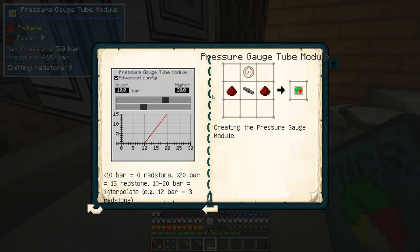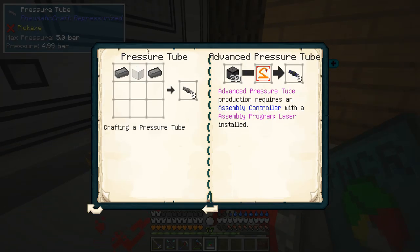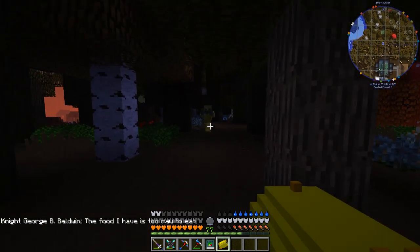If you ever want to remove a spawner agitator, you can use a logistics configurator or make another spawner agitator and right-click on the spawner with it to remove the existing one. Another nice feature of the manual is that you can sneak and right-click on something and it'll take you right to the corresponding page — so we can look at the pressure gauge module, pressure tubes, the air compressor, or the pressure chamber.